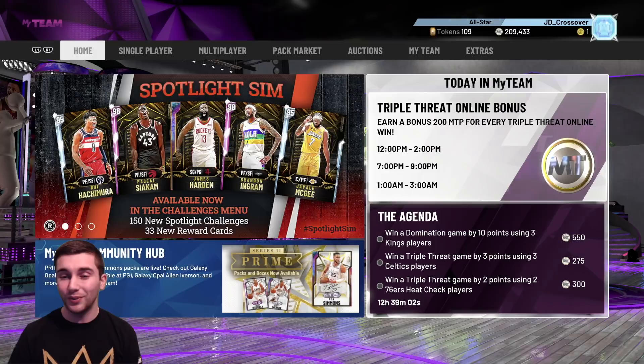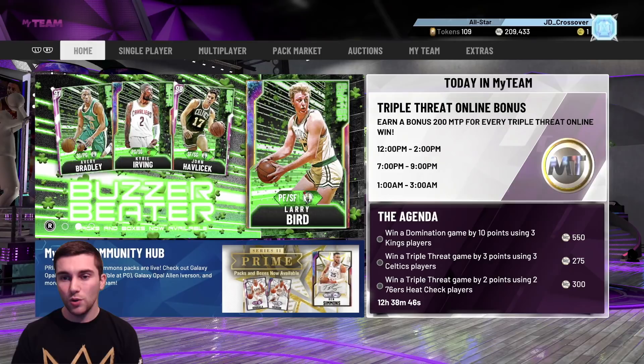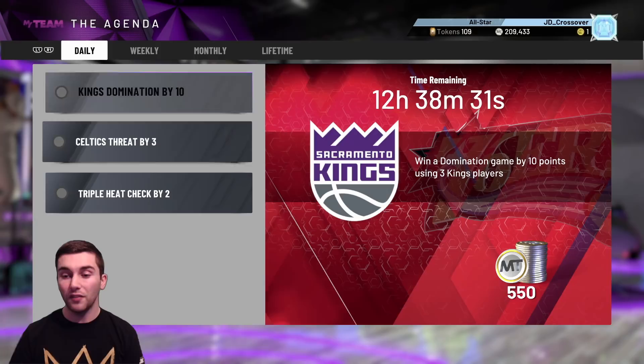Today will be another double upload — I'm going to hit you guys later on with a Galaxy Opal EVO'd Ben Simmons, so you're not going to want to miss that. There's a limited time event, 200 MT for every triple threat online win — nothing great, probably around 3,000 to 4,000 MT in a two-hour slot if you win pretty much every game. We've also got one domination and two triple threat challenges, again for not much MT.